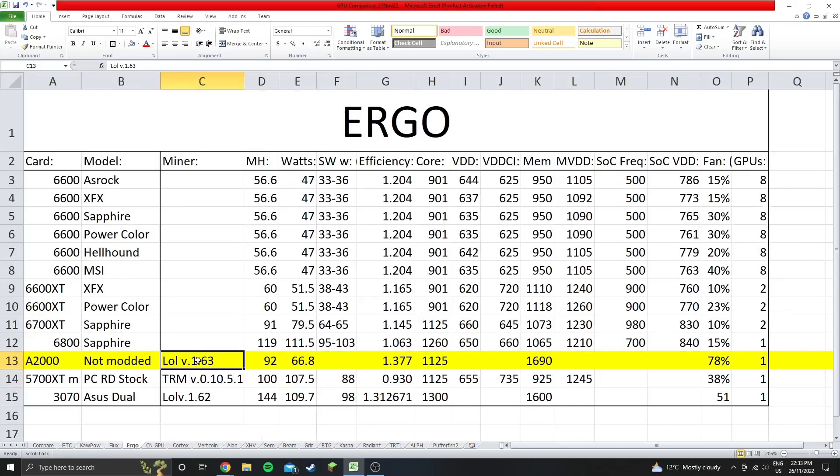Next up is Ergo: using lolMiner 1.63, we're getting 92 megahash at 66.8 watts at the wall, which is an efficiency of 1.37. This is very efficient on this GPU — in fact, the A2000 is the most efficient card I've got listed here for Ergo.